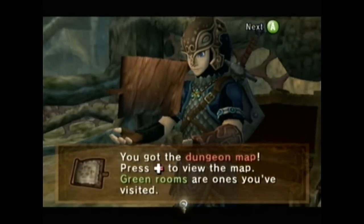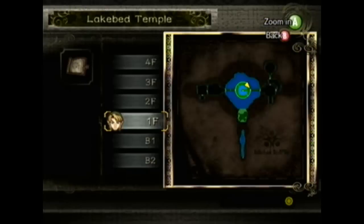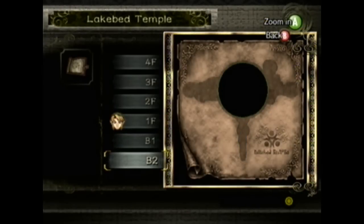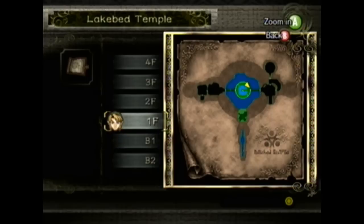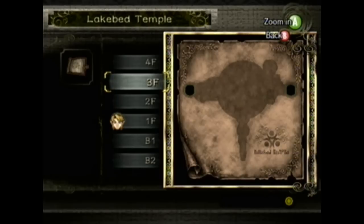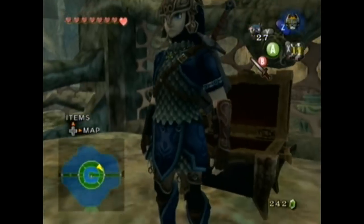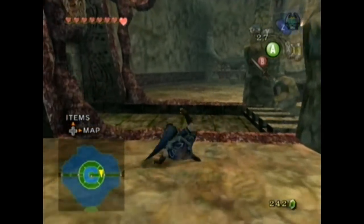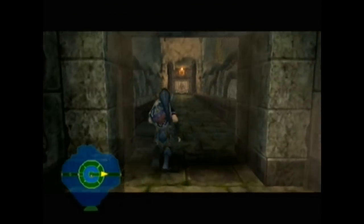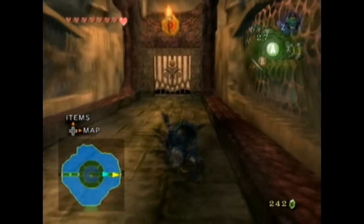Do I really have to say we're getting the dungeon map first? So, just to confuse people even more, this is the Lakebed Temple — yes, that's the boss floor, no kidding. As you can see, it's fairly large and there's a lot to it. Like the Fire Temple in Ocarina of Time, you have these two towers to the east and to the west. We'll explore those in a bit — in fact, we're probably heading towards one right now. We'll just roll right past the Helmosaur; no reason to deal with him yet.